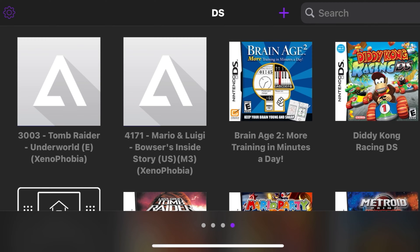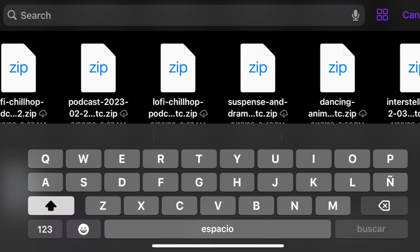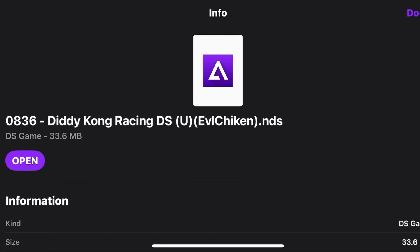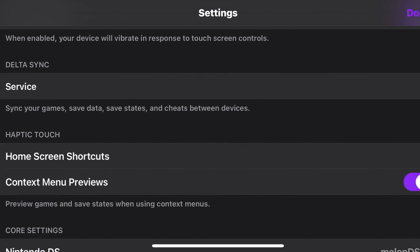You will grab that file directly from Delta and it will save to your library in Delta. When you try to boot up and load the game, it won't work, because Nintendo DS titles require a BIOS file — unlike Game Boy, Nintendo 64, or Super Nintendo titles, which don't require BIOS files. Only the Nintendo DS requires them. They also don't require Enable JIT. For Nintendo DS, you're going to need three files called BIOS files, and I will explain what they are in just a second.